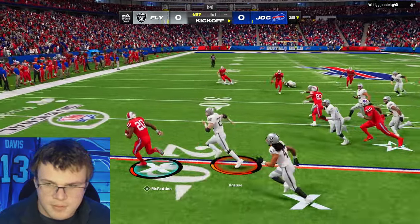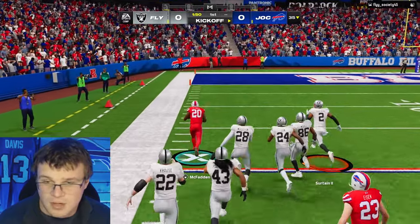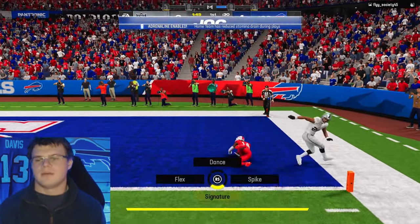Oh, this is a crib call. First play crib call? We have the angle. Naruto run him. Stephon Diggs, first play, tutty. There we go, we're looking good.